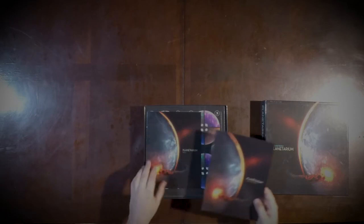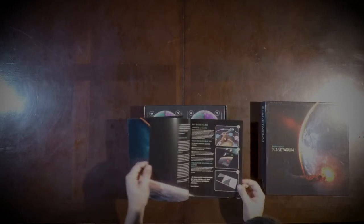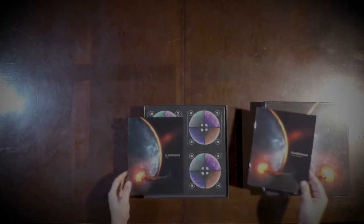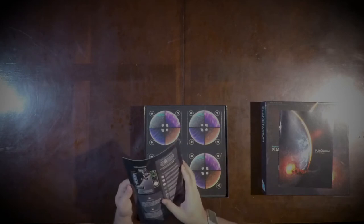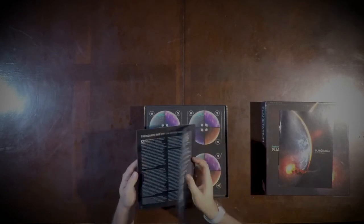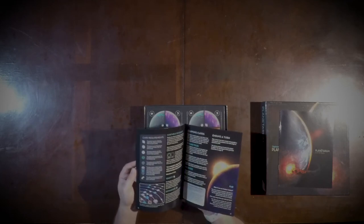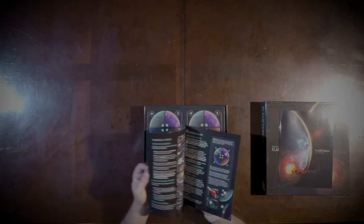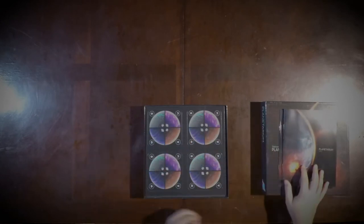Right off the bat we have a rulebook, and it seems like there's a French variation of the rulebook as well inside. Really small looking rulebook, not very thick — seems to be about 16 or so pages. Well illustrated. We'll dig into that a little bit later.